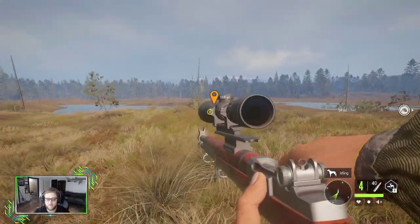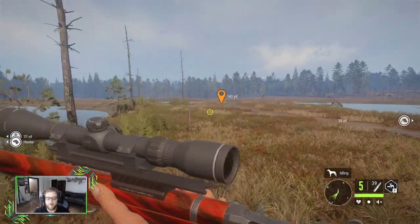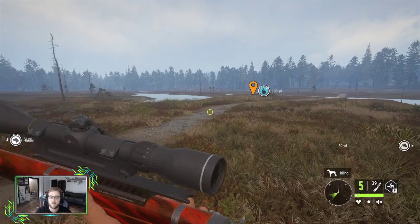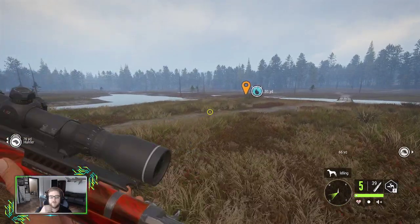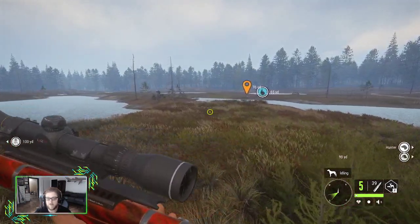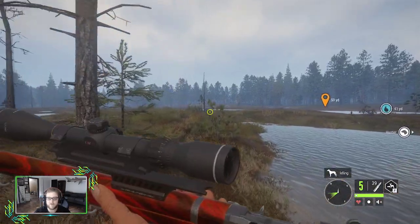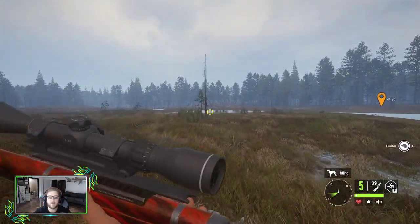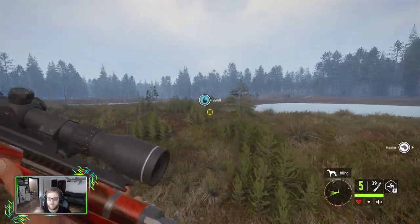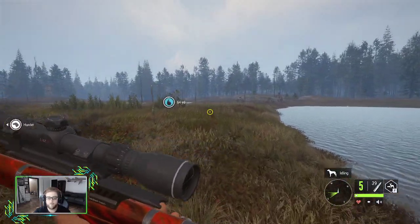One disclaimer: I don't know if it has anything to do with the random number generator in the game or not, but I do not kill the deer, leave the deer, and then quit to the menu to make them disappear. Every time I kill one I go and actually pick up and harvest the deer. No idea if that helps or hurts, but it worked for me.